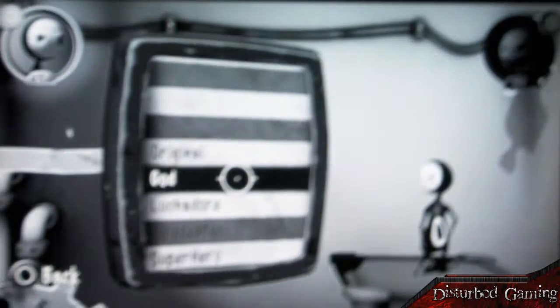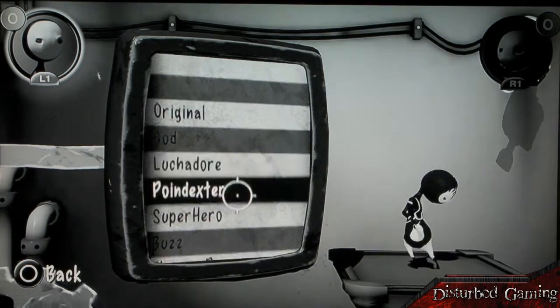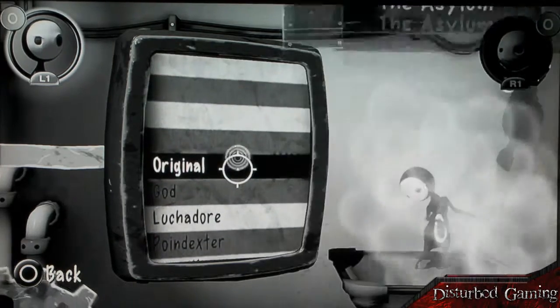You can also change what Lil and Large are wearing. As you see there, the original is available, you've got Luchador, and then you have to get the rest of the three stars and complete more of the levels to unlock the rest.